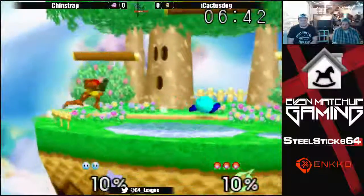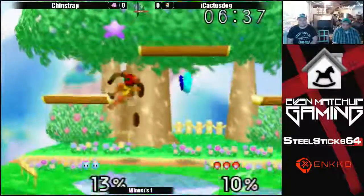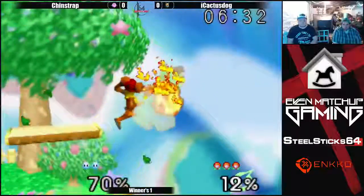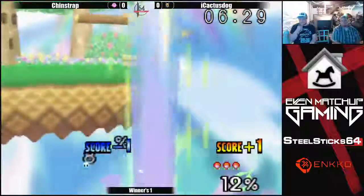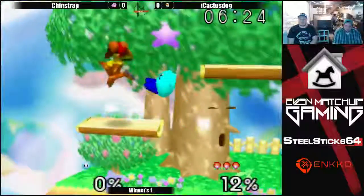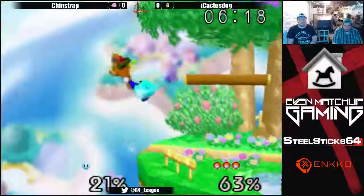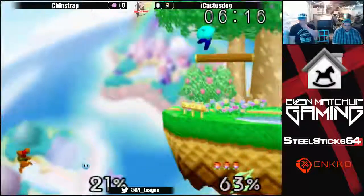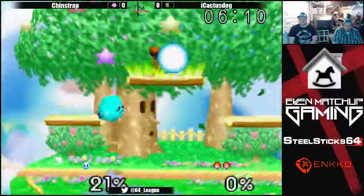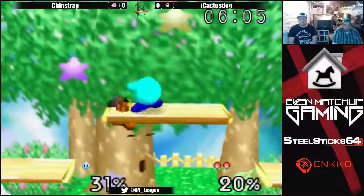Chinstrap inhaling, trying to get that Samus charge shot copy ability. Good spacing for Cactus with those zairs. He gets Kirby on the side platform for an up air to down smash. Instead of going for the down air tech chase, he uses platform traps, pushes Kirby off stage, and gets an edgeguard with the down air. Interesting options but they're paying off for him. He just gave up his stock there, trying to get some damage with the charge shot - I feel like he could have possibly dropped a bomb and made it back to the stage with a little trickery.